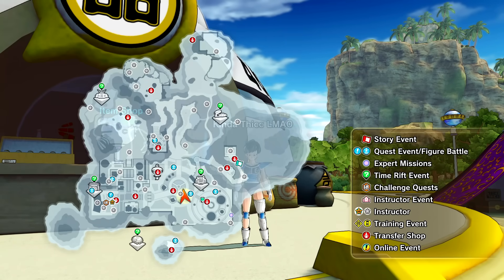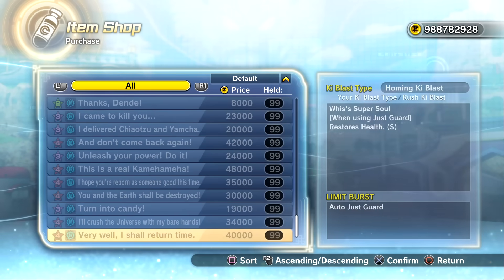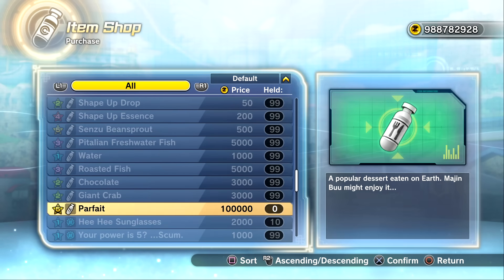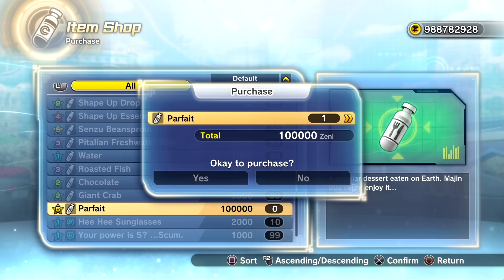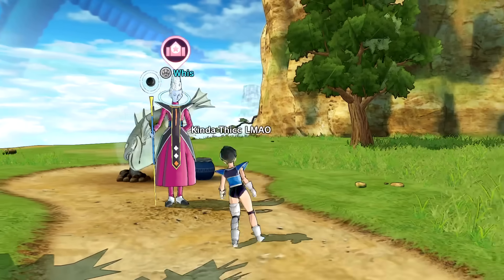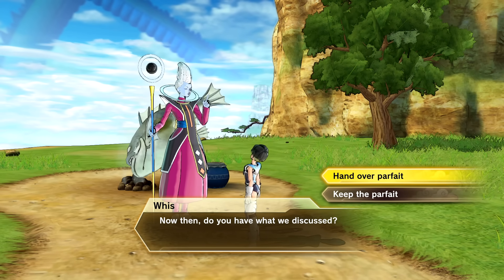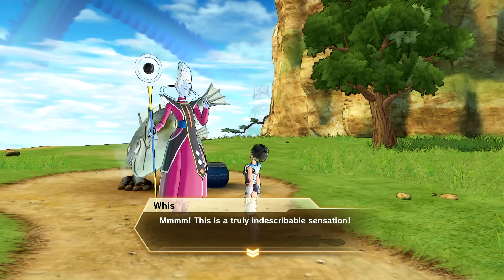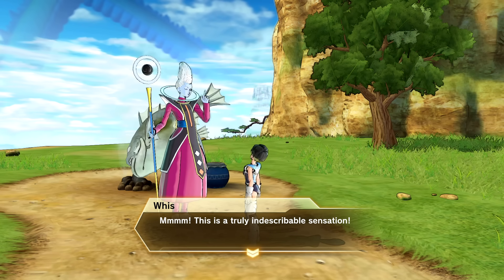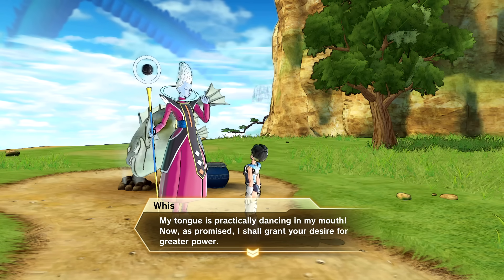We have to go to the item shop. If you've never been there before, go ahead and find it. I'll buy with Zeni since I have a ton of it. There's the Parfait - 'a popular dessert eaten on Earth, Majin Buu might enjoy it.' It costs 100,000 Zeni, which is very expensive. I've never spent 100k in my life. Okay, here you go Whis - there's your parfait.